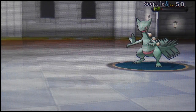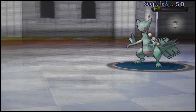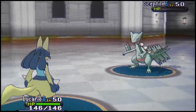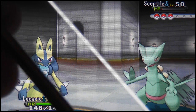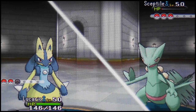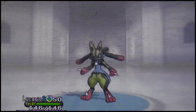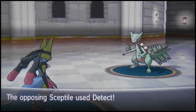He goes for Detect — just stalling time, I hate that. Then he goes for Leaf Storm and gets a critical hit at the exact worst moment. That's what I'm talking about — Battle Maison is so haxsy you just need to force your way out. So I'm bringing in my Shiny Lucario, running the Mega Stone. It's a special attacker. I'm going for Vacuum Wave.